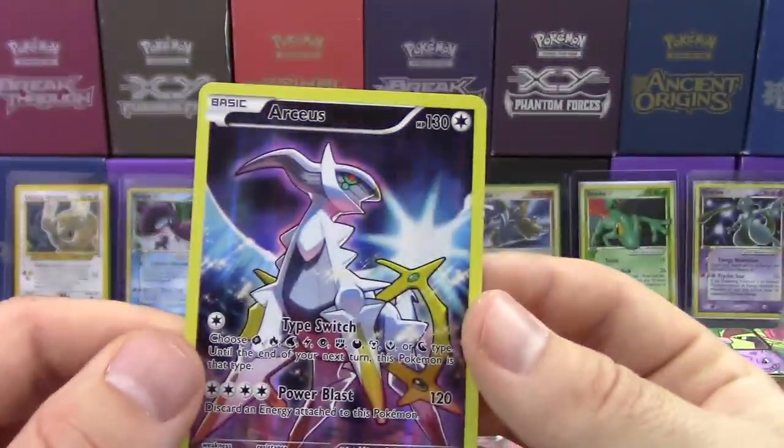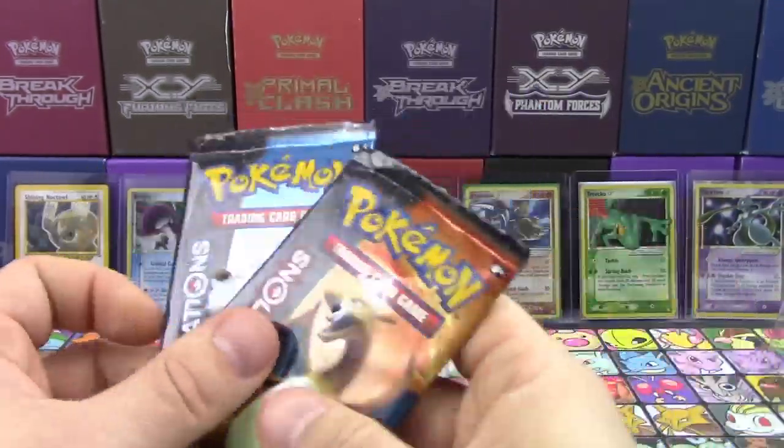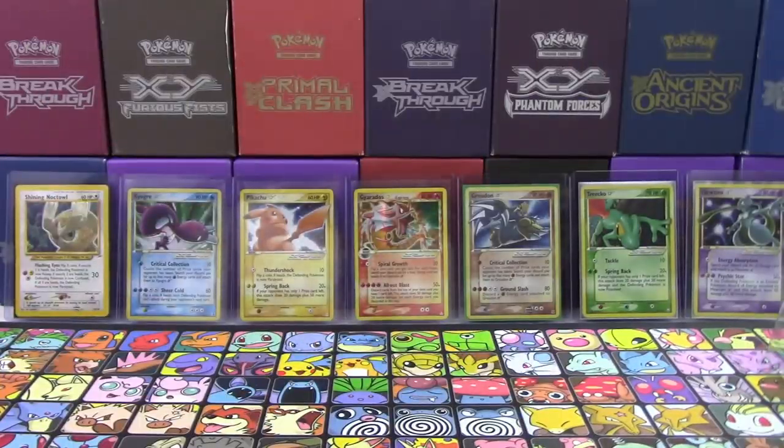So this is the card for the month of August — this is the box theme. We're coming close. We've got September, October, November, December, January, and then we're done because we did start in February.